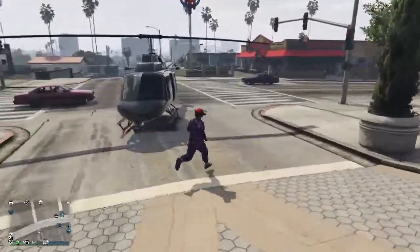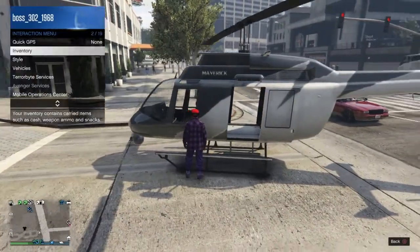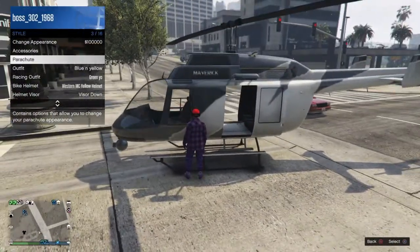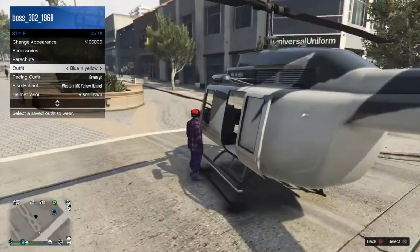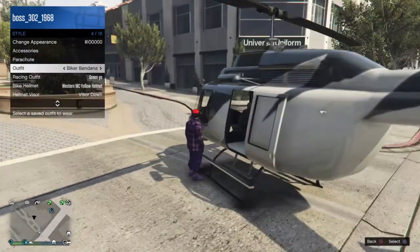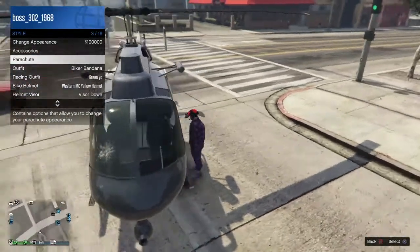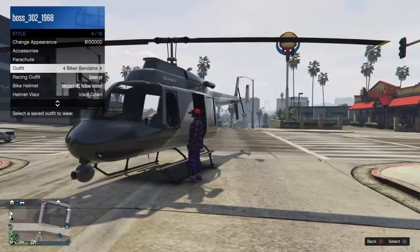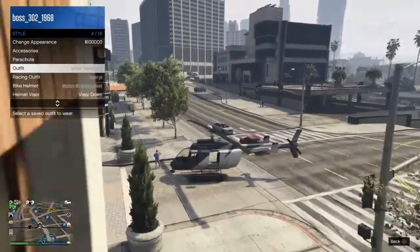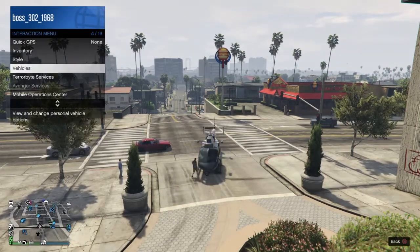Now with the combat helmet on, go to the interaction menu, then go to style, then go to parachute. You'll see the parachute option. Make sure you have the biker bandana outfit — mine was called 'biker bandana.' Hover over parachute, hit triangle, and as you sit down in the helicopter, quickly switch to the biker outfit and spam it.